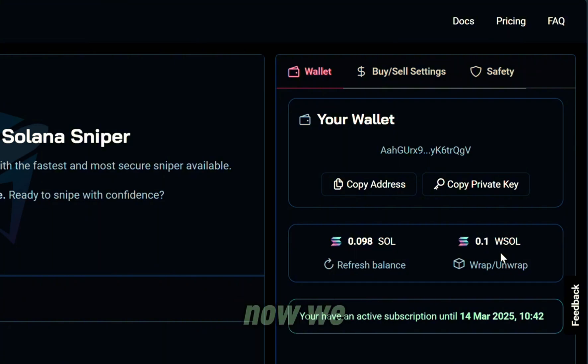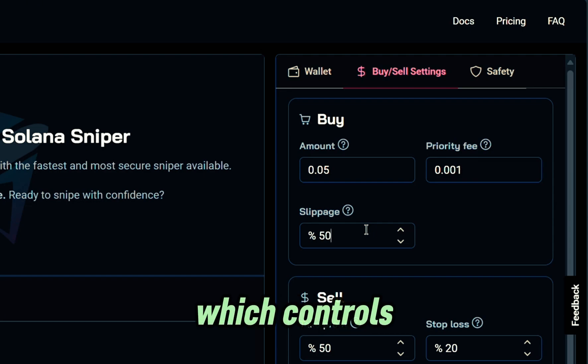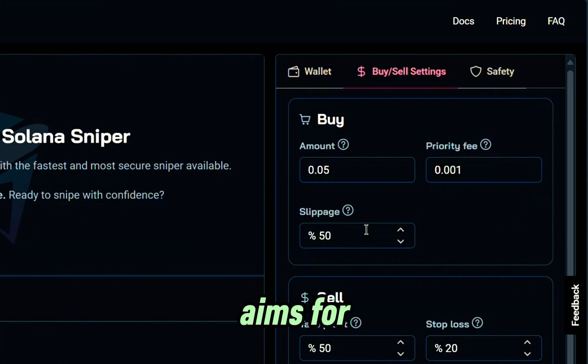From this point we are almost ready to run the bot, but before we do we must set it up. We're going to go to the buy and sell settings. Just to get our feet wet and test everything out, we're going to use a minimum amount of 0.05 SOL — you can use whatever amount you want. The priority fee I'll leave at 0.001. And for the slippage, which controls the acceptable price change, I have mine set at 50 by default, but the bot always aims for the lowest possible.